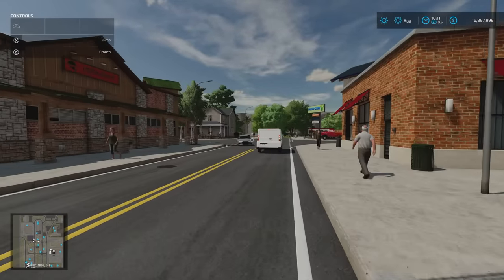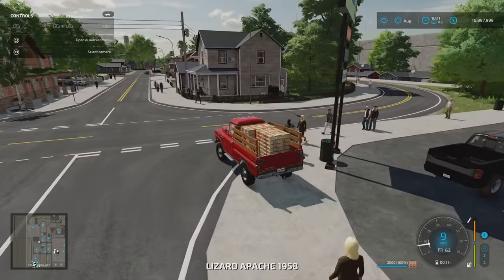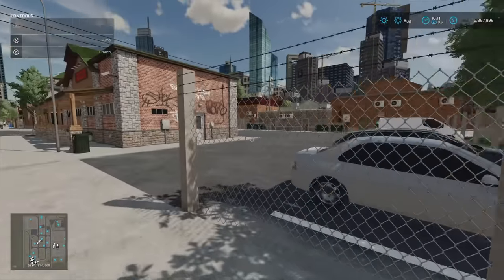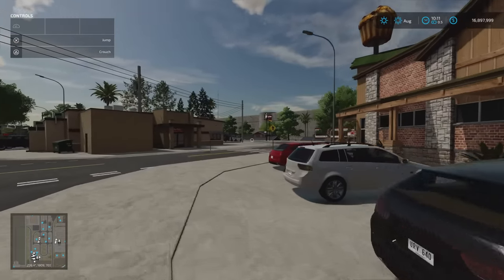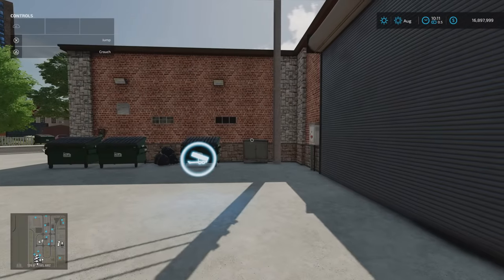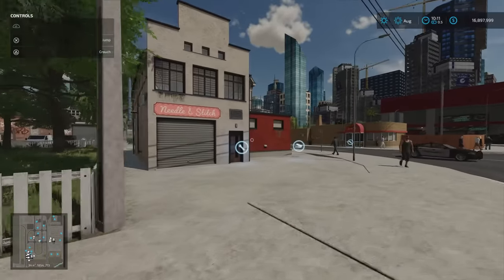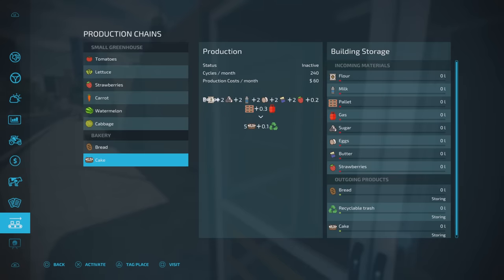Straight down we've got the restaurant sell point, around the back of that building. We've got the Denton Bakery — we've got the cakery and this is the bakery. Across from the tailors we've got the bakery, and if you purchase it for 50 grand it produces bread and cake. It does require pallets and gas to run its processes, and you get recyclable trash out as well.